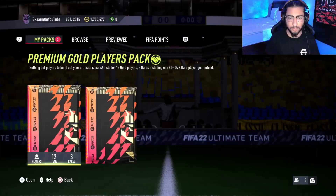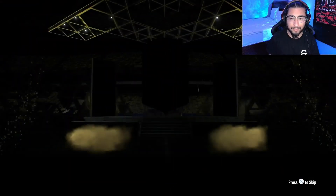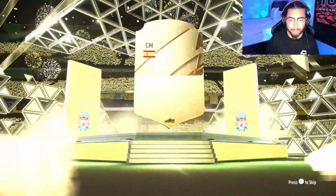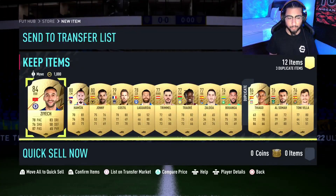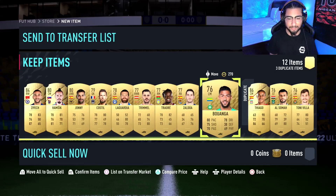Let's start off with the 25k pack — 80 plus guaranteed in here. It's going to be a Walkout, no special card, and it will be Tiago, 86 rated — not bad. Along with Tiago we get ourselves a ZX, so a decent little pack.